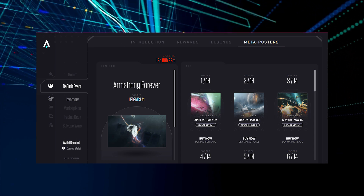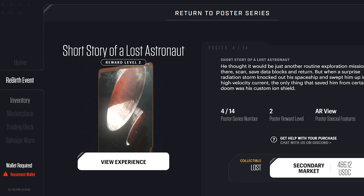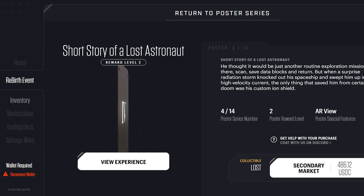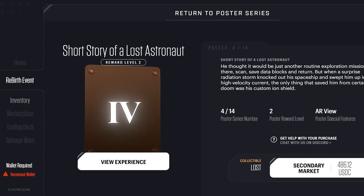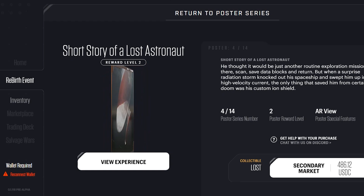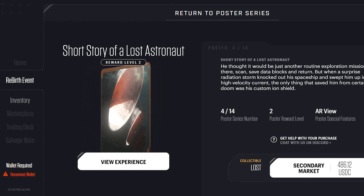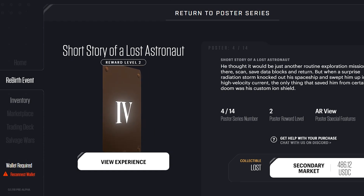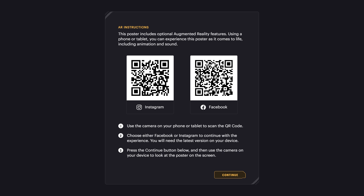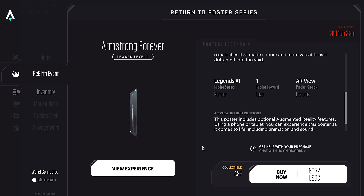Please note that if you already had a wallet connected before, the button will reconnect when you return. Once connected, you can proceed to the meta poster you wish to buy and choose to buy from the marketplace. Click on the specific poster to see the price on the secondary market and details of the poster. You can choose to buy at that price or click directly on the meta poster to buy from the company. Make sure you have sufficient funds in your wallet before buying. You can view the full description including rewards and special features, and even preview the meta poster in 3D using a QR code scanned with an iPhone or tablet.